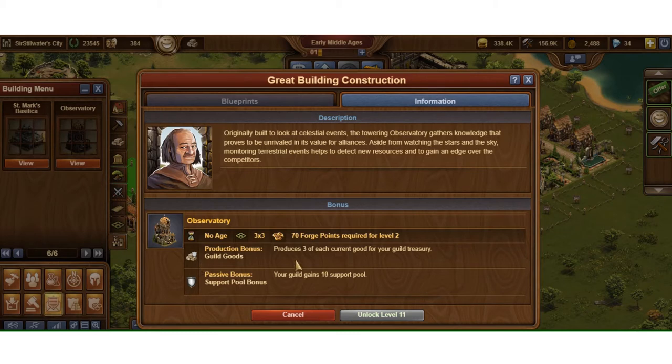It takes nine blueprints like everything else. Basically the Observatory gives your guild treasury its goods. At level zero it doesn't pay anything daily, but if you get to level one it'll produce three of each current era's good for the guild treasury, and it also gains 10 support pool, which is passive support used in the guild calculation for GBG or guild versus guild. That was really there from GBG, which predated guild expedition and other guild activities.